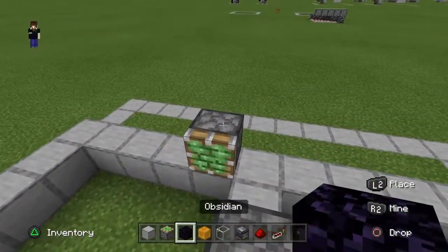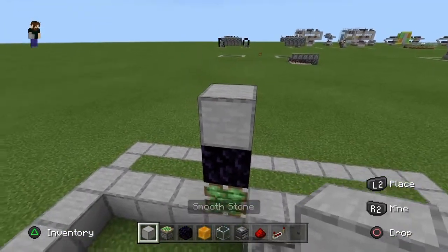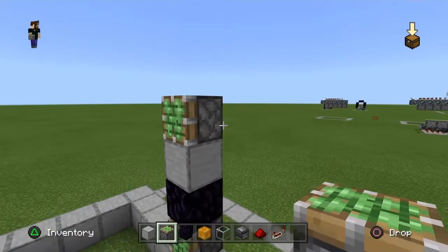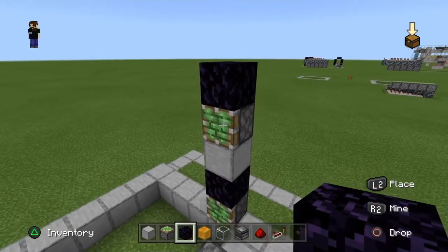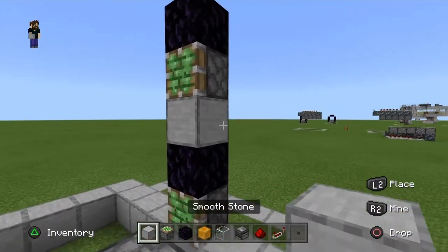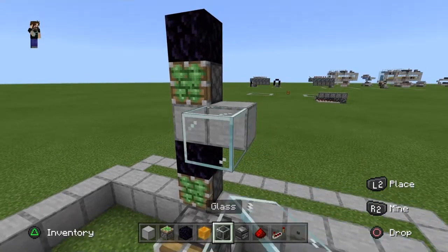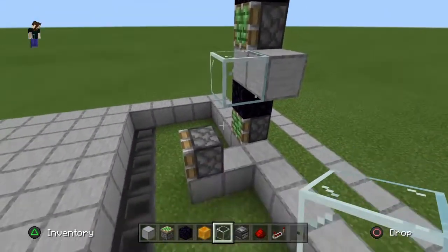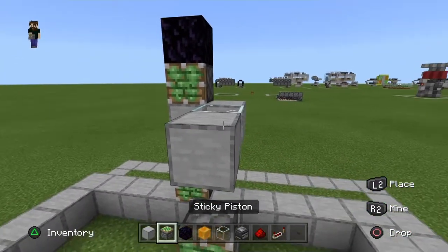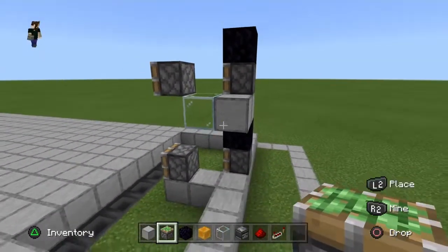On top of the backmost sticky piston you want a piece of obsidian, then another block on top of that. Place another sticky piston on top of that block with another block of obsidian on top of that sticky piston. Right beside the center placeholder block you want another block to place redstone on, then a glass block or slab so it can't be powered by redstone. Place a temporary block so you can add another sticky piston on top, then break away that temporary block.